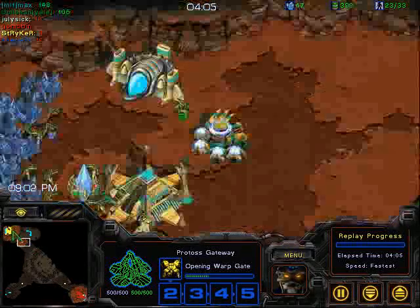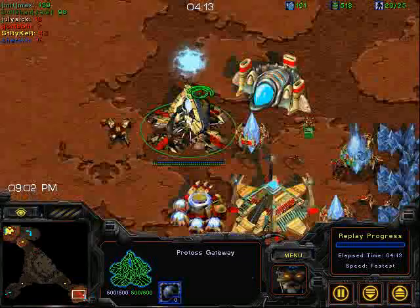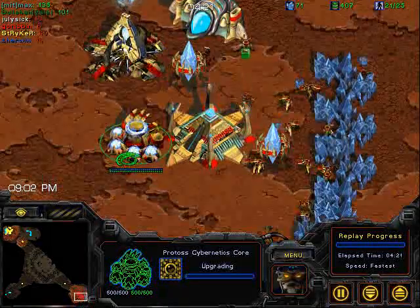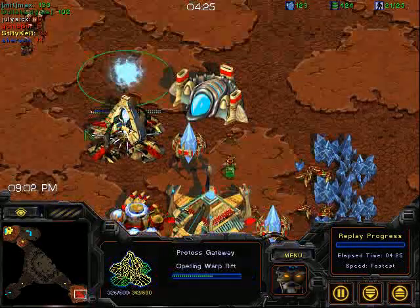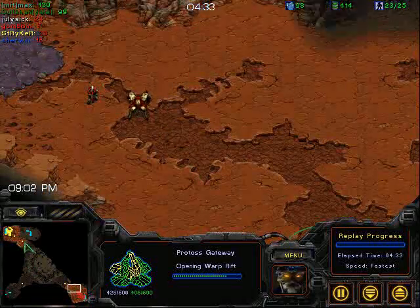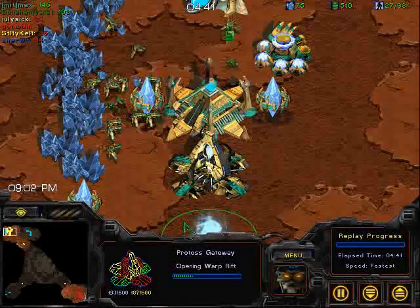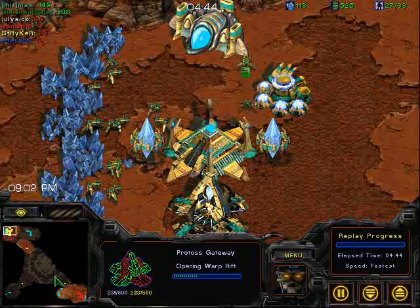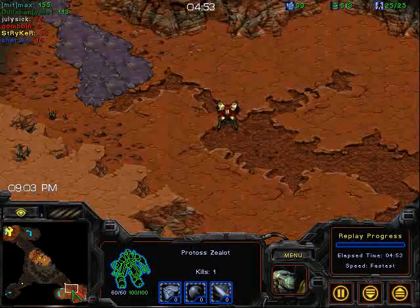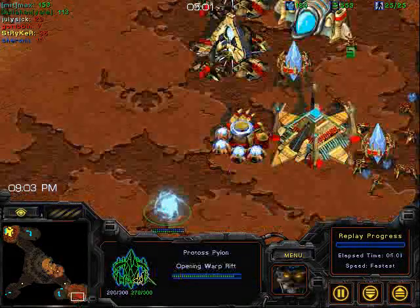Max has a Dragoon coming out and is killing off the neutral sunken colony. He has Dragoon range researching, but no range yet for Dullahan. Yale is really far behind at this point due to those Manner Pylons — Dullahan's single pylon just wasn't nearly as effective as the double Manner Pylon from Max. You can really see how that makes a big difference. Both players now have a zealot and a goon. Max is also getting a second gateway, and he should know he's in the lead.